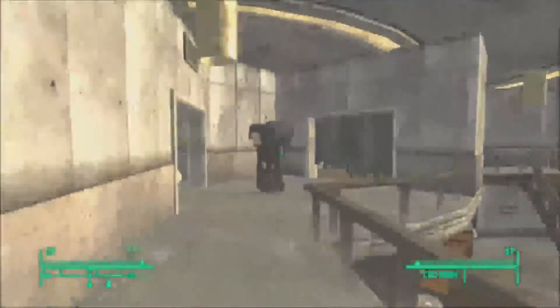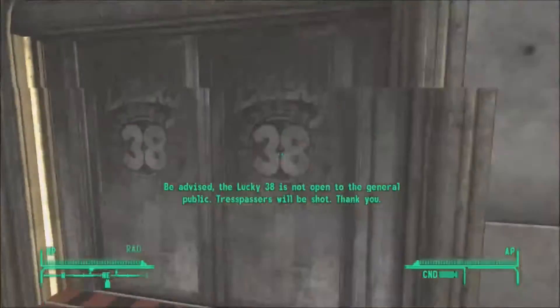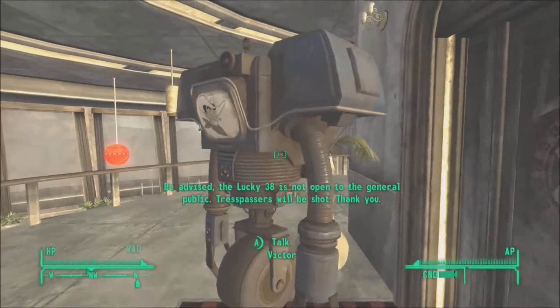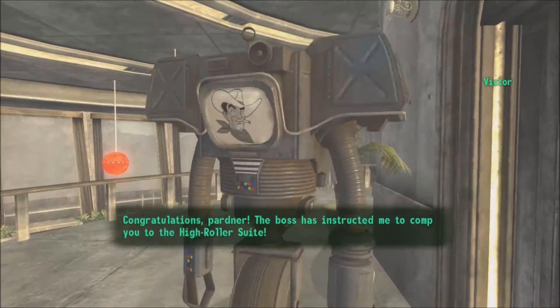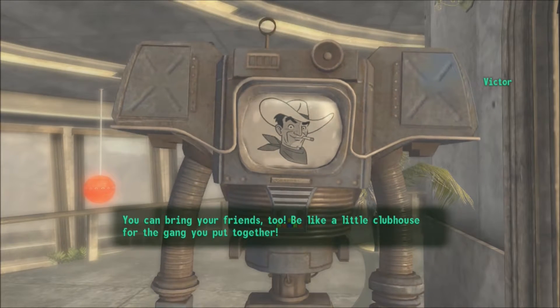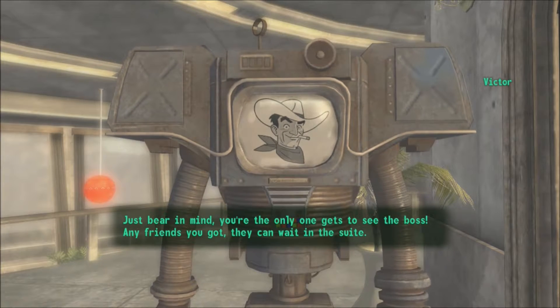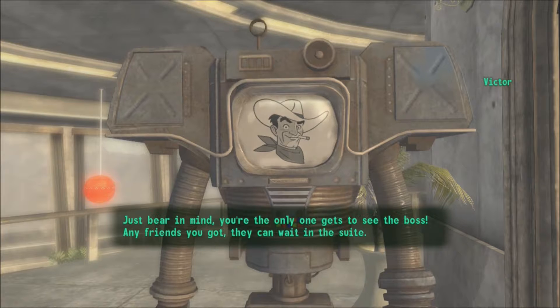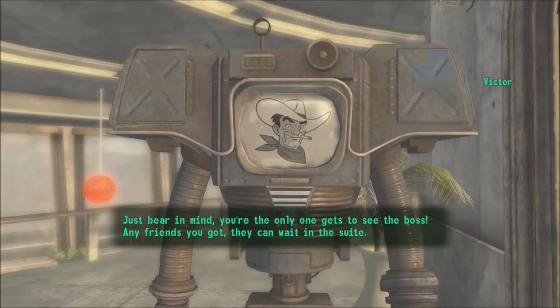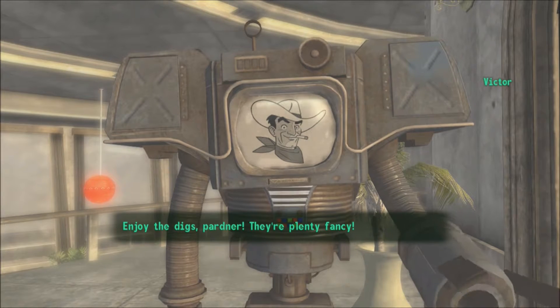All right, so we could pretty much accept his offer or just refuse. Let's talk to Victor again. The boss has instructed me to escort you to the high-roller suite — you can bring your friends too, be like a little clubhouse for the gang you've put together. Just bear in mind you're the only one who gets to see the boss. Any friends you've got, they can wait. Enjoy the digs, partner — they're plenty fancy.